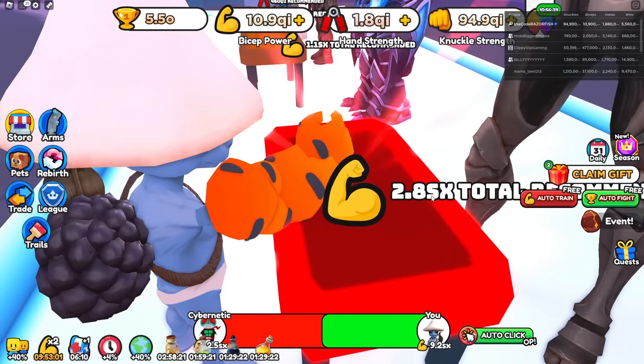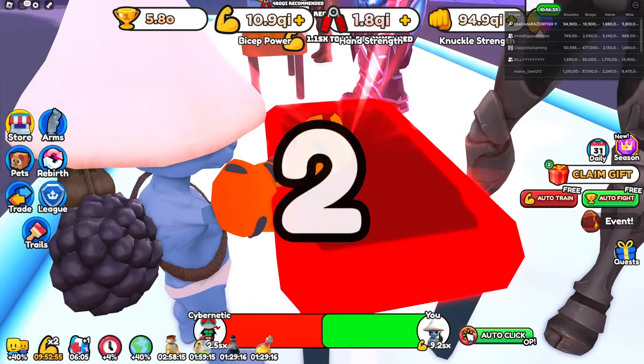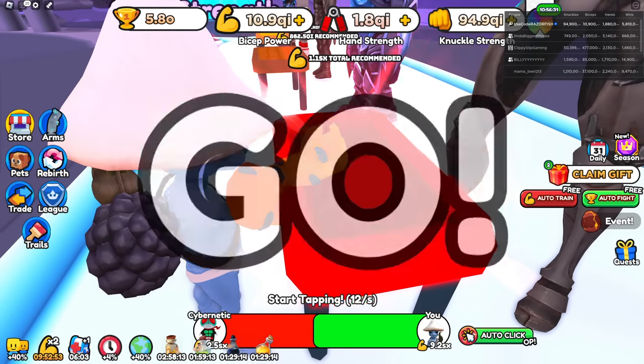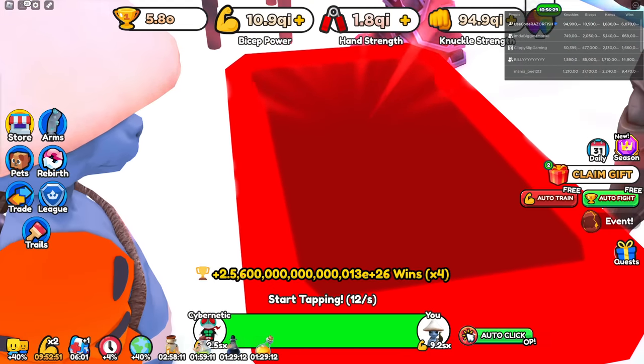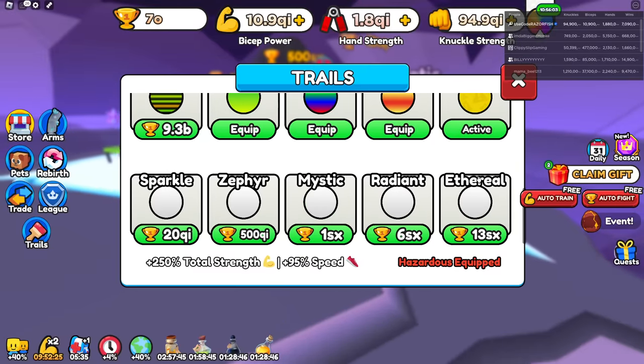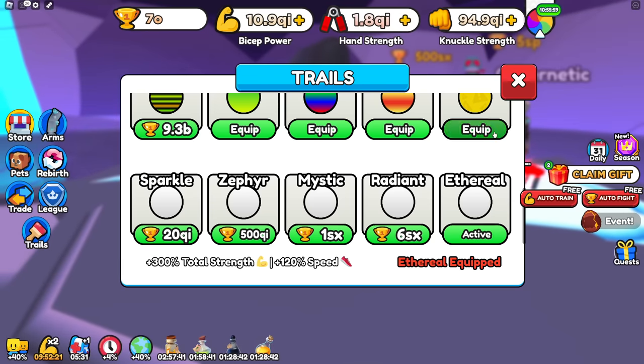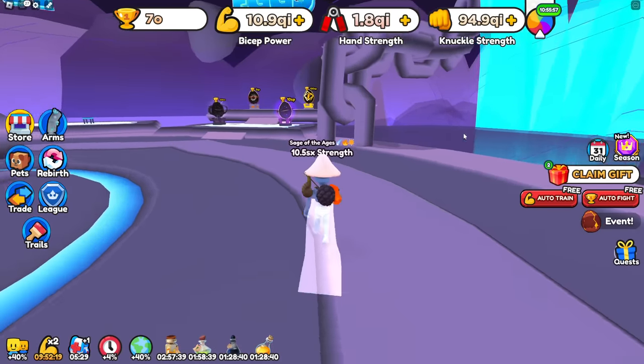Unless it got patched, I'm not sure, so I guess we'll have to test it. As of right now, I'll just be grinding up a lot of wins and spend it all on the egg. Let's check our trails - we go all the way down and we actually have a better trail right here. It costs 13 SX wins, which is literally nothing. So we got that trail.